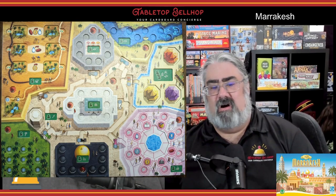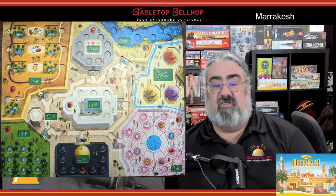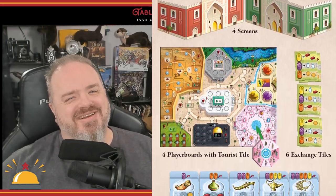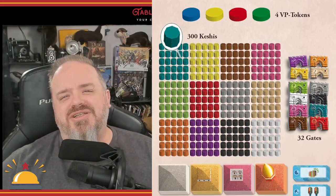In typical Stefan Feld fashion, each of these different actions will give you points for doing different things. In Marrakesh, you will explore the desert, harvest figs, go fishing, progress up mosque and palace tracks, use scholars to draft scrolls, and more. Check out our Marrakesh unboxing video on YouTube to see the ridiculous amount of stuff you get in this box.